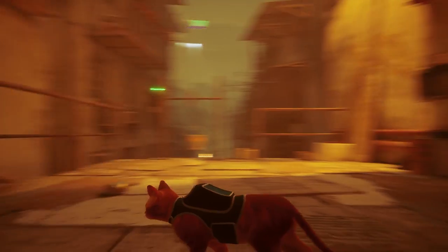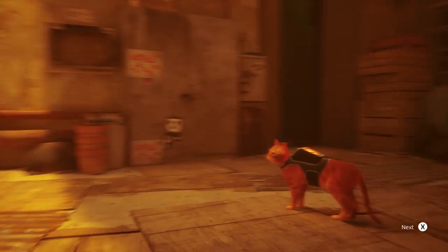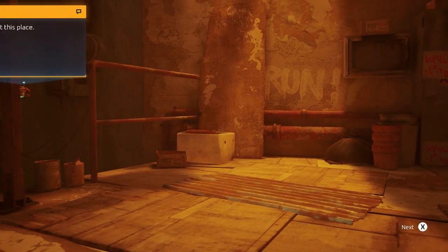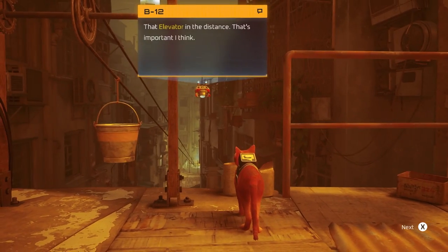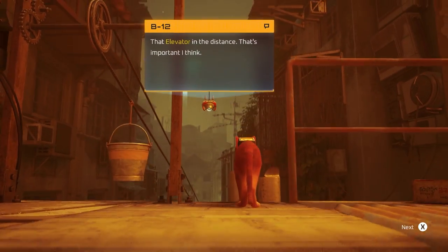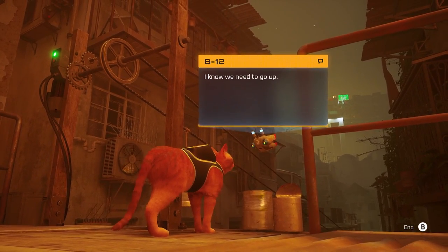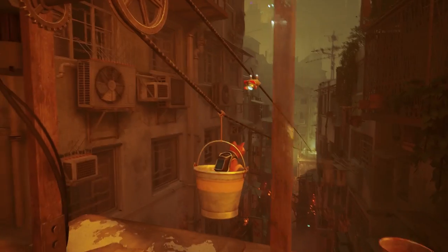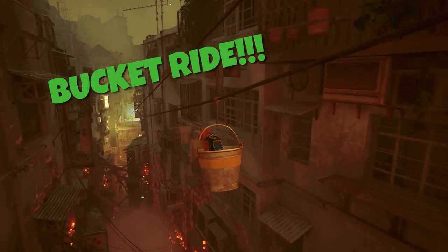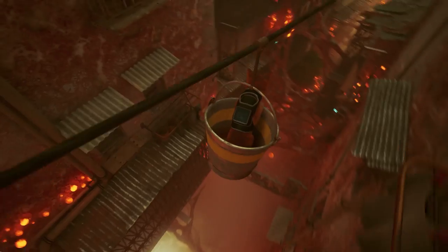If this game didn't already sell me, the fact that I'm a cat with a robot is even better. What's that? Wow, look at this place. That elevator in the distance - that's important I think. I know we need to go up. Oh here we go - woohoo, bucket ride! That doesn't look good.